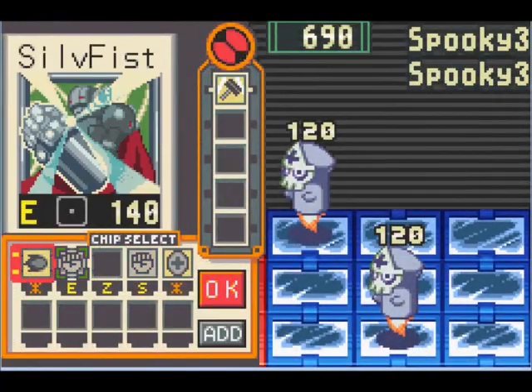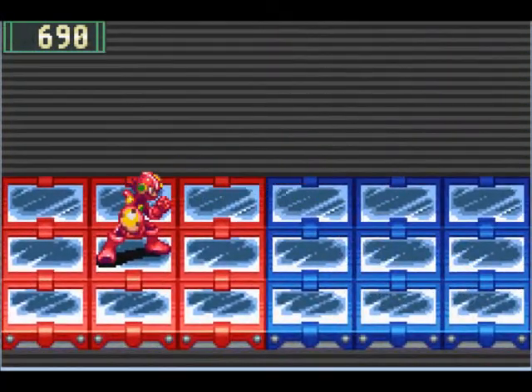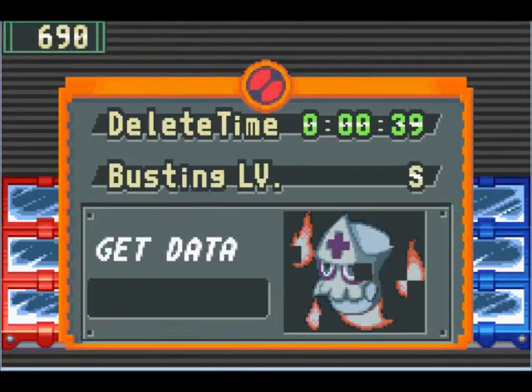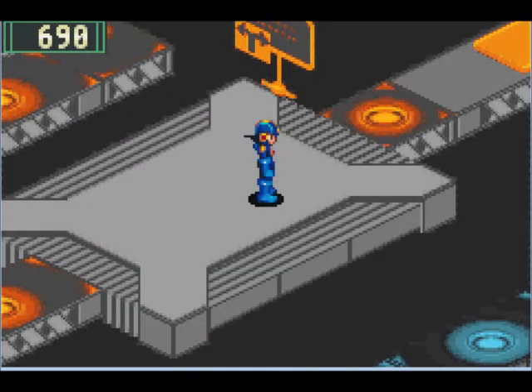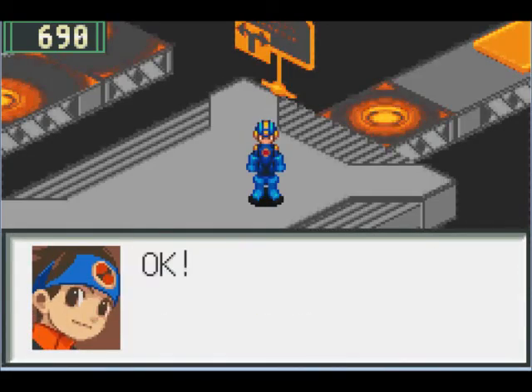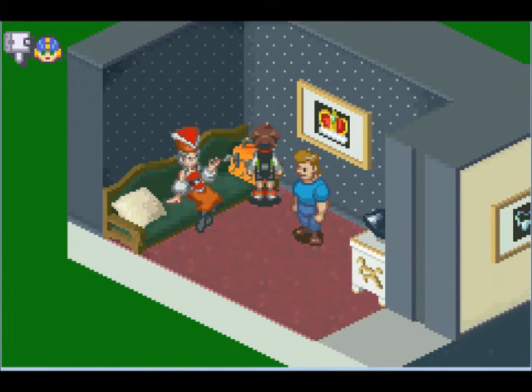This path goes to Undernet 4. I would not recommend taking it at the moment because we got better things to do. Hang it, Invis-3. So let's just jack out. Let's find another route to Undernet 3.